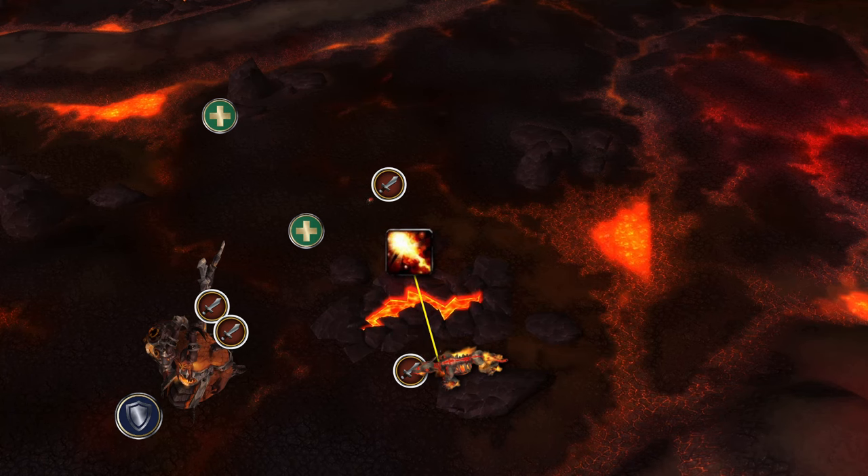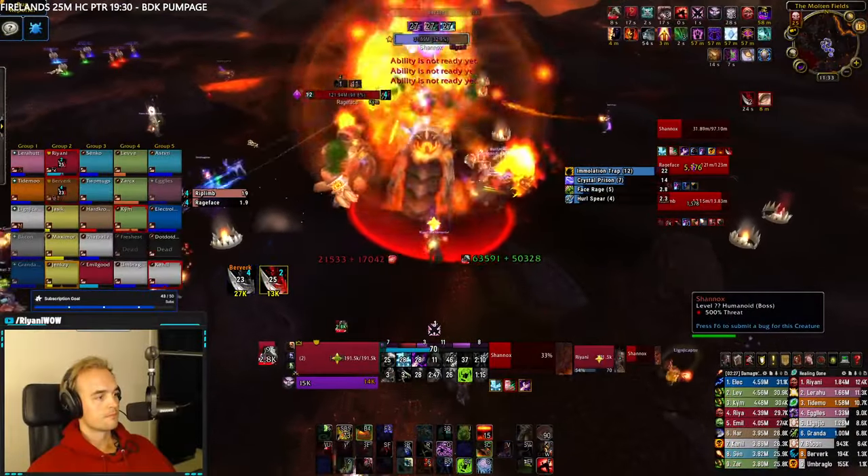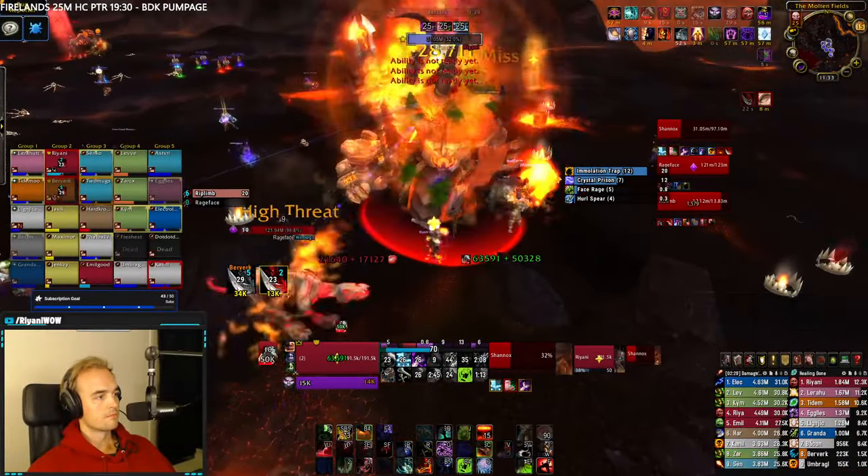Once the effect is broken, Rageface will target whoever broke the effect. So if he is close to dropping Feeding Frenzy's stacks — since he does not gain the buff while casting Face Rage — blink away, kite it for a bit, and potentially lure him to a Crystal Trap. It's also worth keeping in mind that the dogs cannot be trapped more than once every 25 seconds.